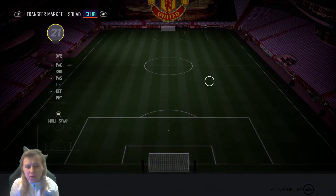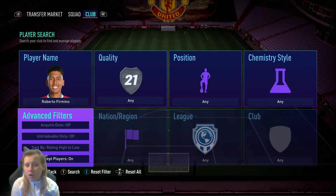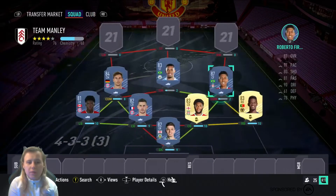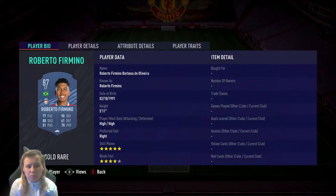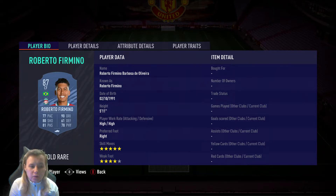At right CDM, we have Firmino. He's recently got a freeze card — I think that's what you call it — and he's around 900k, which I think is ridiculous. I don't really see the point when team of the year is around the corner. But Firmino, I do have him on my RTG account. He plays left CAM in a 4-2-2-2 and he scores a lot of goals for me — he's amazing. Put a hunter on him and he's really good. He's got 5-star skill moves, which is amazing, and really good dribbling, which is why I use him on the left side. Decent pace, really good shooting, and good passing. Solid all-round player.